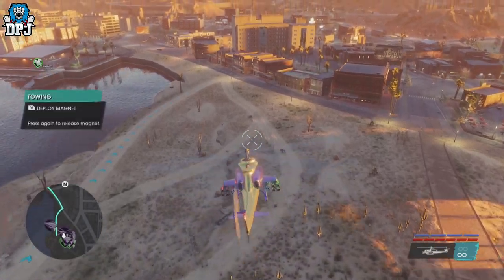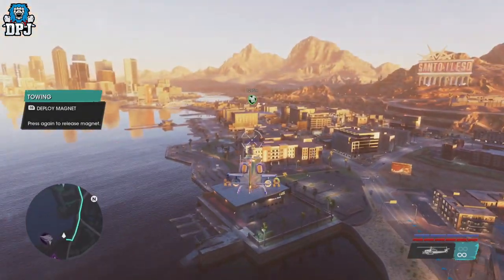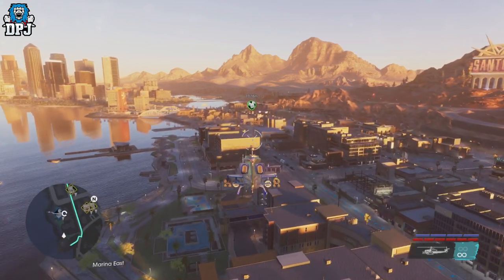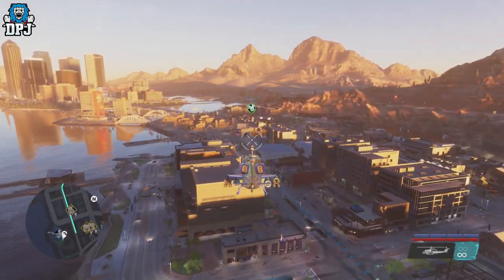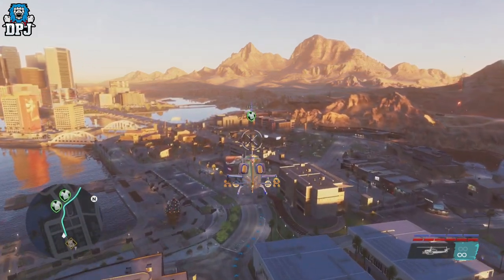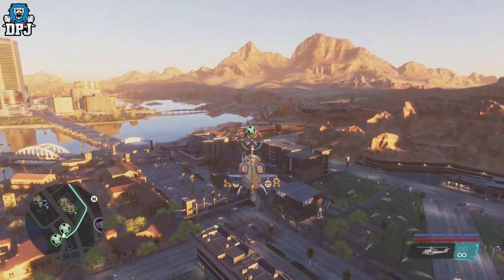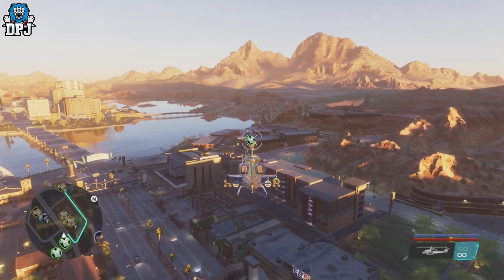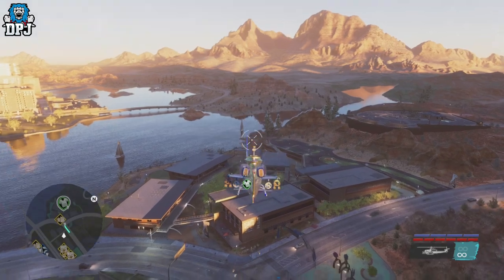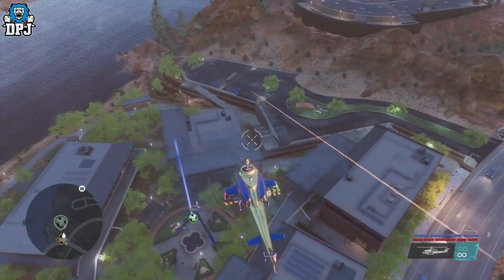We're gonna fly over there now - shouldn't take me long in my helicopter. This is actually one of the few supercars I've seen in the game, so you may want to add this to your collection. It's a pretty looking car for sure and you can customize it, make it even quicker, make it look incredible. If you've done JR's main missions you probably don't want to mess with the mission reward one. Actually, it's not there - it's a bit further up here, it's in this car park here.